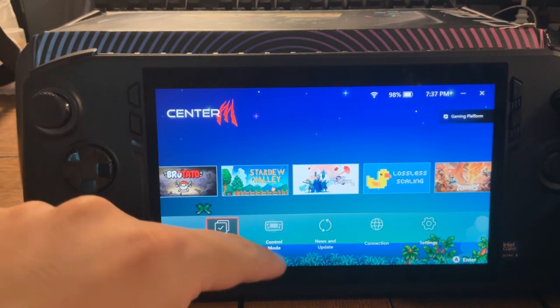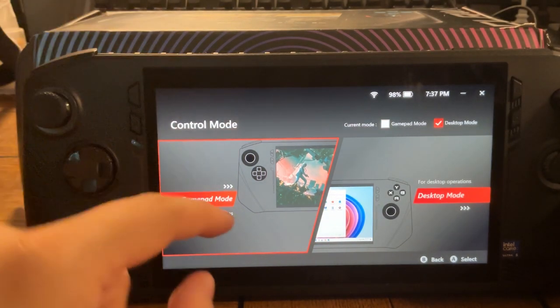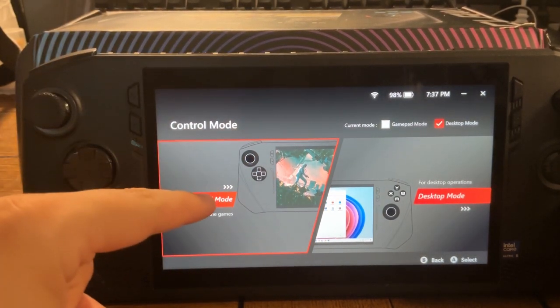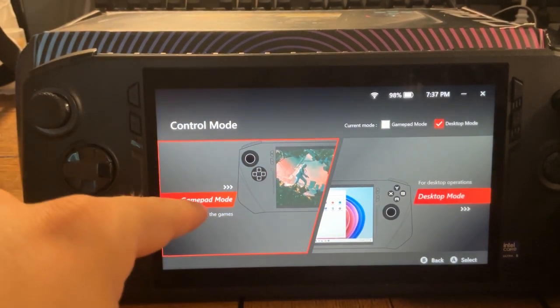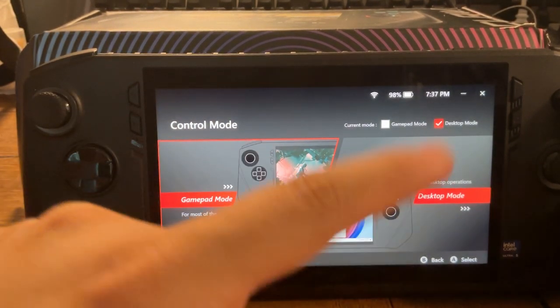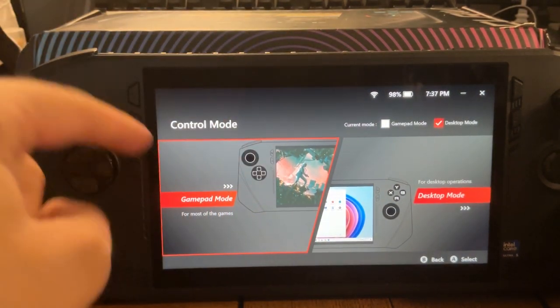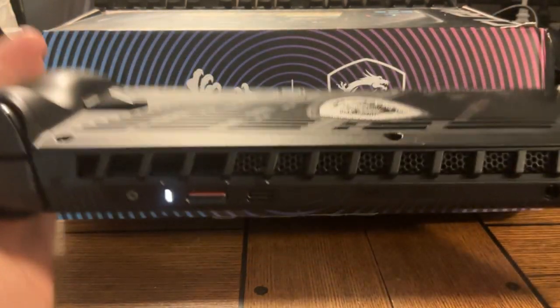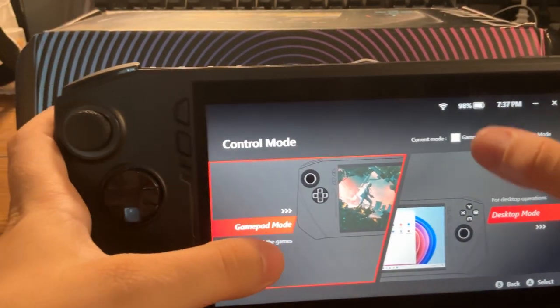Control mode. You can do gamepad. You want gamepad mode, and if you have AI it'll automatically switch to gamepad mode; otherwise you have to manually do it, which can be difficult in-game. To use your back buttons, you have to have it set to gamepad mode.